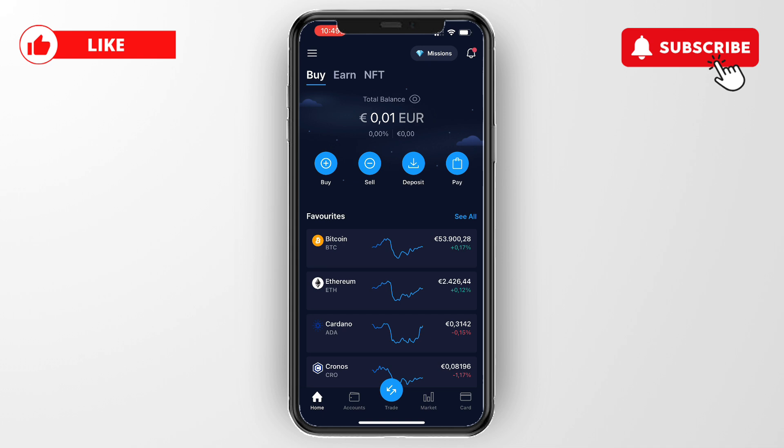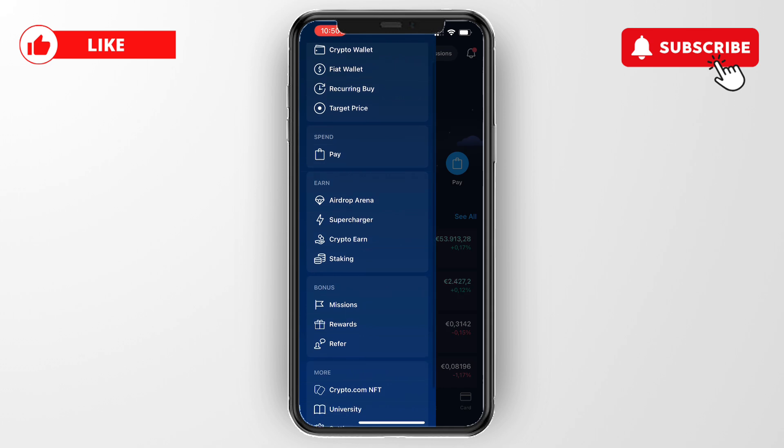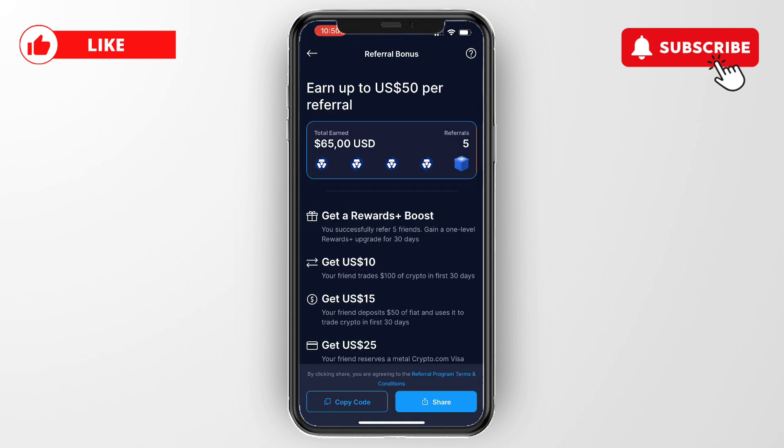First, go and open up the crypto.com app, which will take you to the home screen. Then in the top left, click on the three lines. You will see a menu — under Bonus, go and click on Refer.